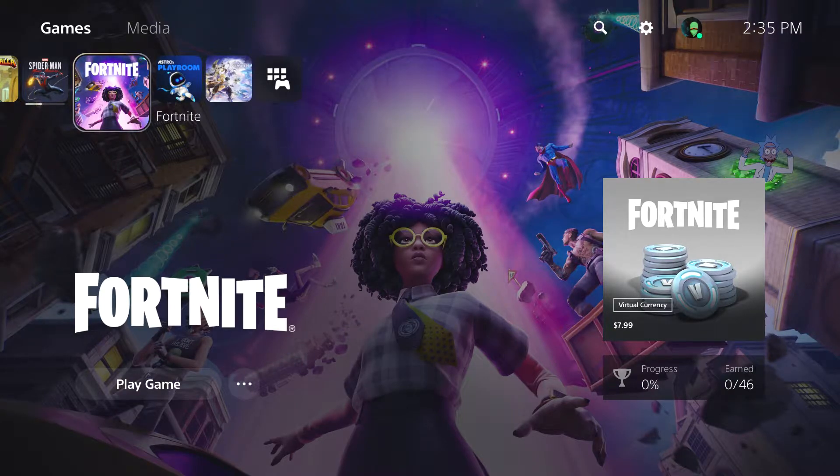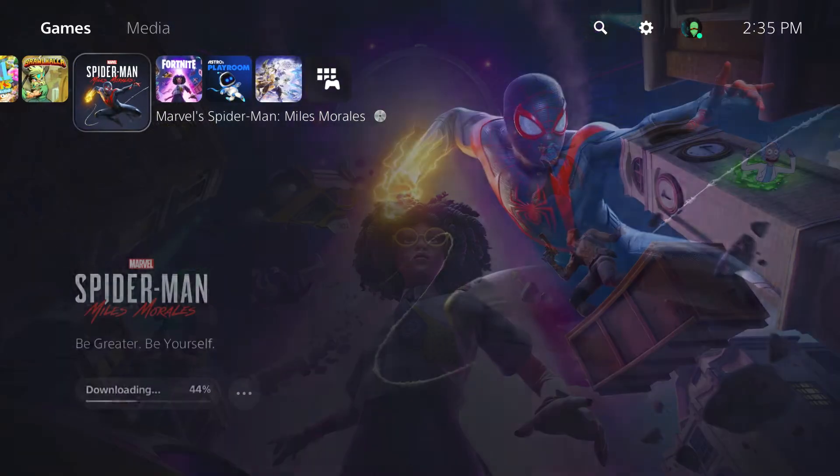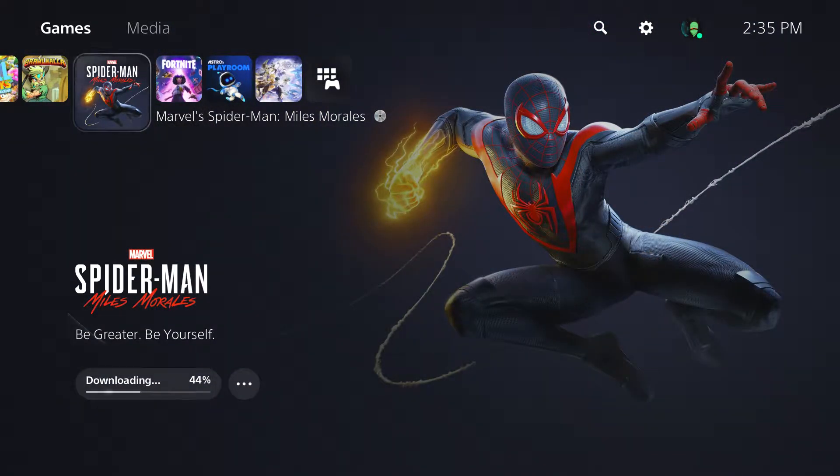What's happening everyone, Game For Life here. As you guys can tell, I did get my PS5 and I unboxed it for you guys. I had to put it in two parts because the first part didn't go as planned and I had to move locations to set up. It is working now and it works pretty fast. I'm actually downloading Marvel Spider-Man Miles Morales and it's at 44 percent. It's going to take a little time but it does go pretty quick.